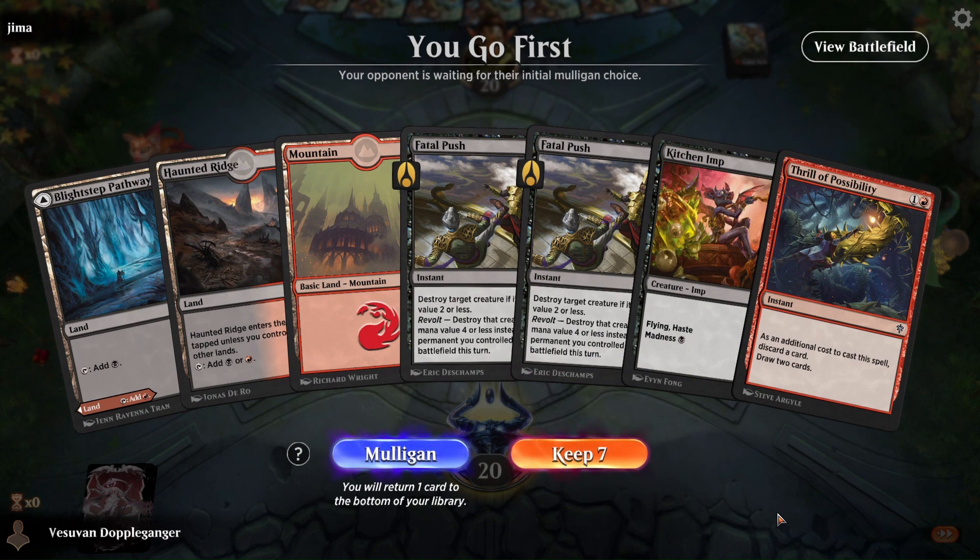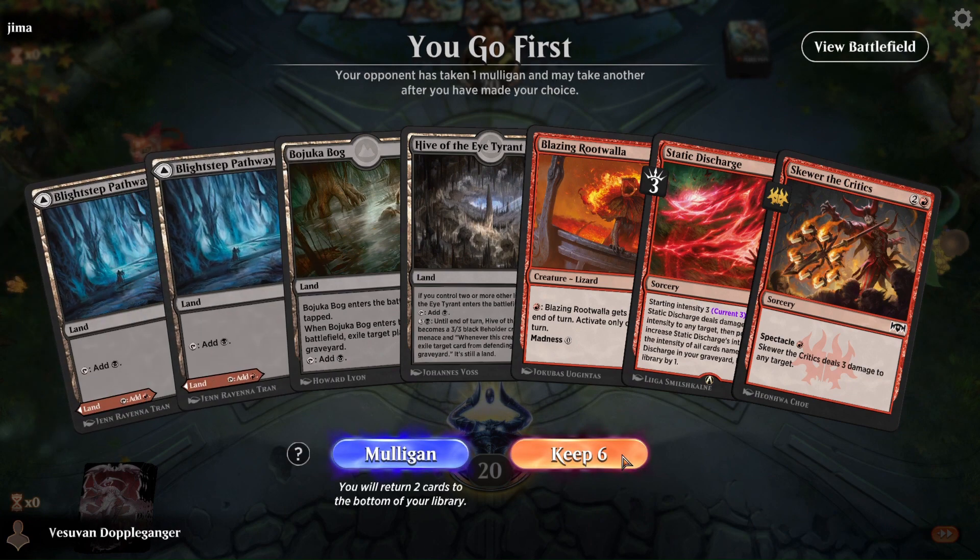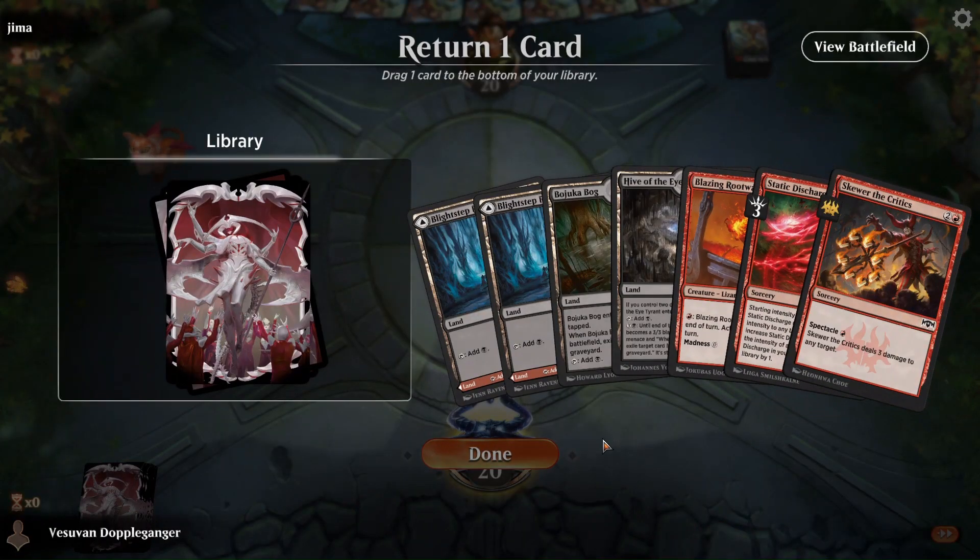I think this hand is good against an aggressive deck, but I feel like we want to be the aggressor here, so there's a normal goodness. This isn't that much better, but I can still play Rootwalla on turn one and see where we go from there.